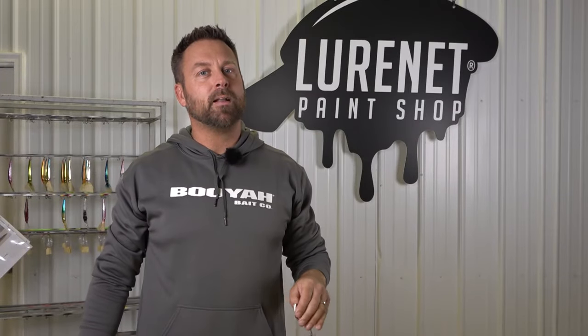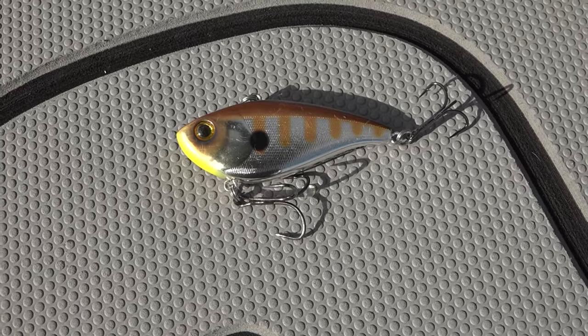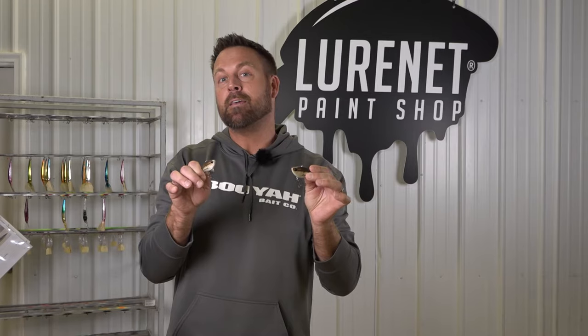In the Luernet custom paint shop right now, all you Booyah fans and rattle bait fans are gonna want to check this out. We've got six custom colors in both the Hard Knocker and the One Knocker in the quarter ounce and the half. I'm gonna break each one of these colors down and give you the details on where we think they're gonna perform best.